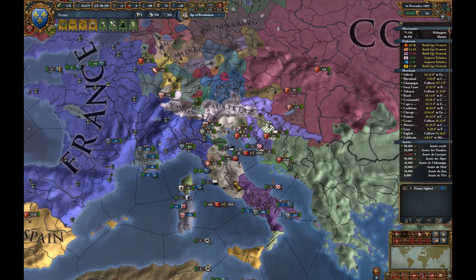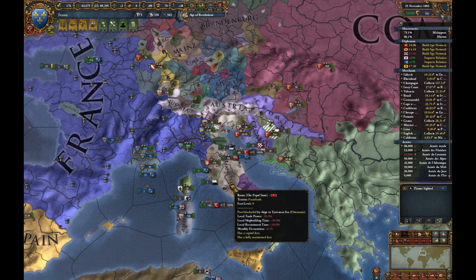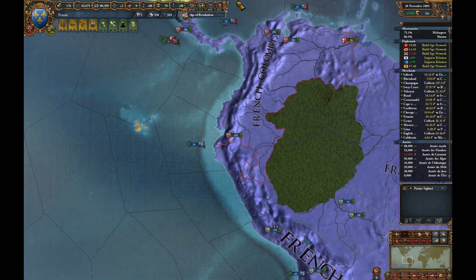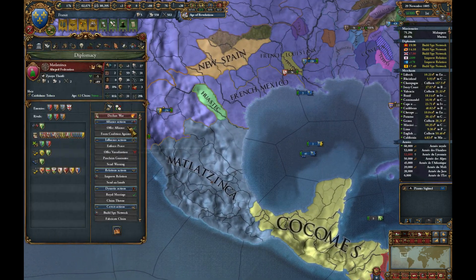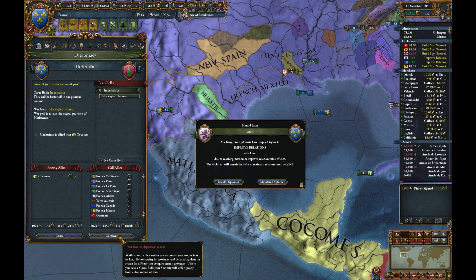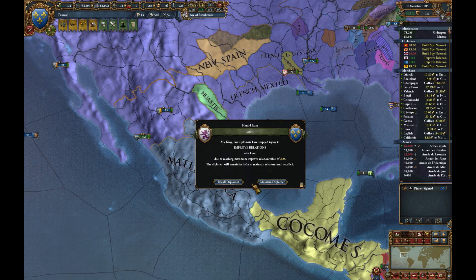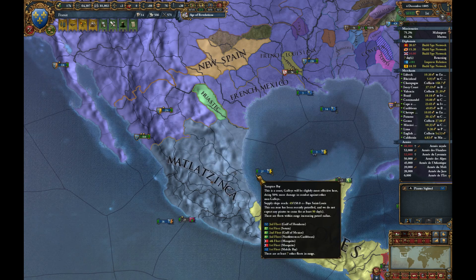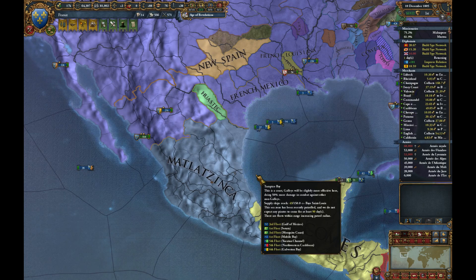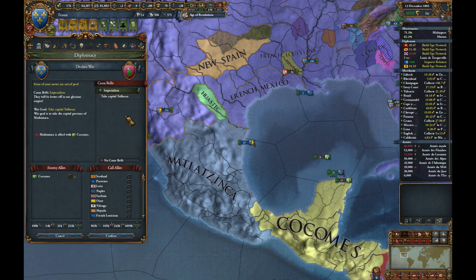I think that will probably do it. So, three wars in relatively quick succession. This one is Imperialism, and it would help if we had at least one diplomat, but we're about to get one back, so that's fine. We'll just employ mercenaries as needed.